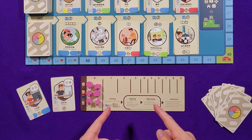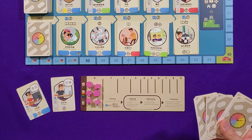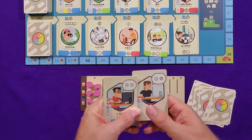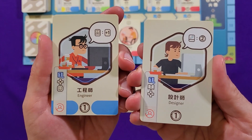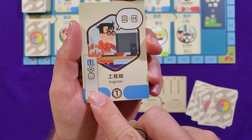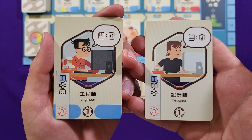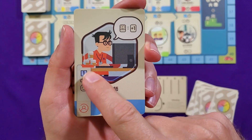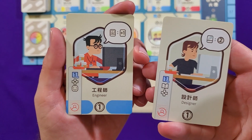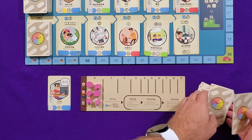In My Story, everybody starts with a player board with trackers for the different resources. You start with a deck of cards, because this is a deck builder, but the first decision you have to make is to pick one of the occupations you're dealt. They're both time-one occupations. You pick the one you want, that becomes your starting occupation, and the other card gets shuffled into your deck.